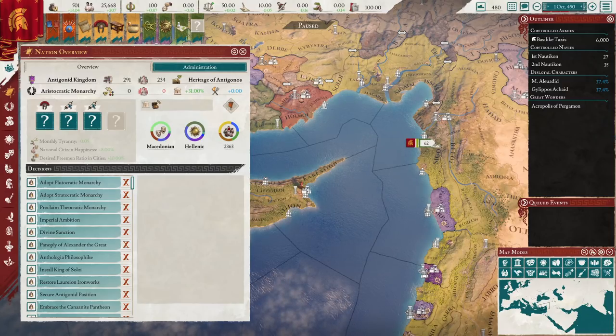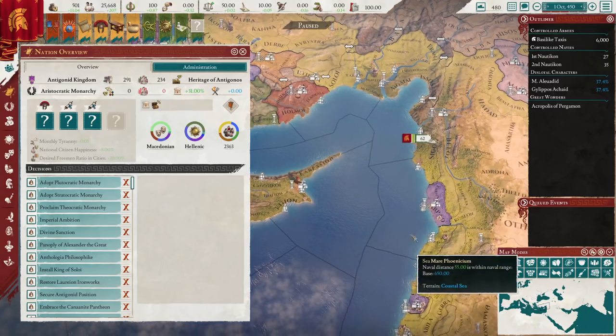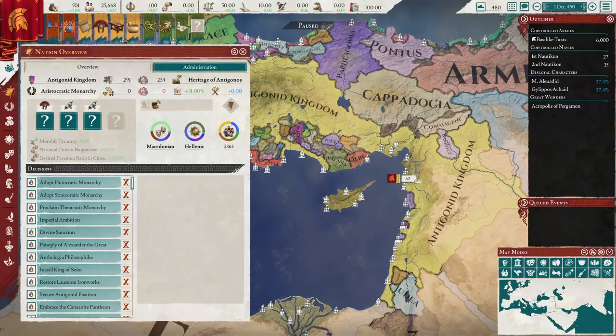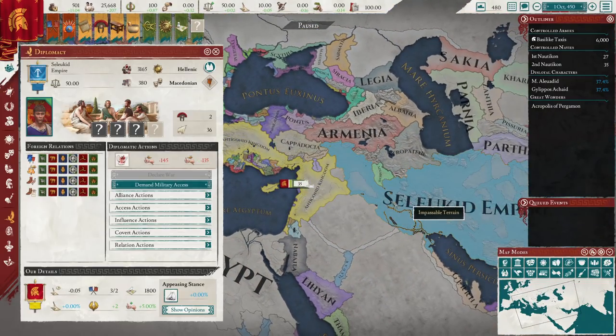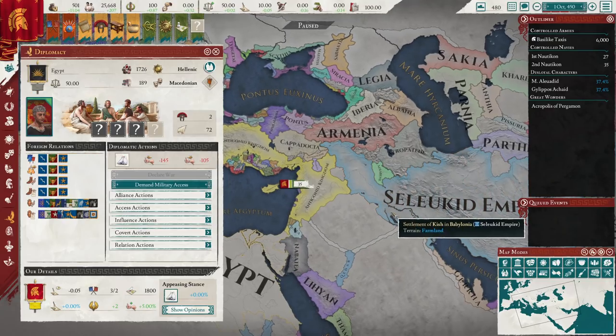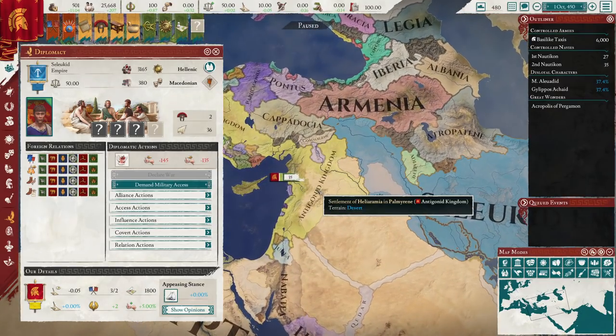Hello everyone and welcome back to Imperator Rome. I'm Lord Foreman, here with a guide on how to play the Antigonids. This is the strongest of the successor kingdoms, arguably. Less population than the Seleucids, but arguably much stronger, despite owning less land.